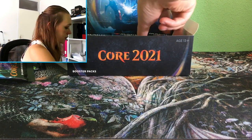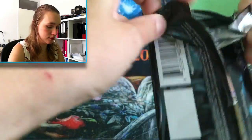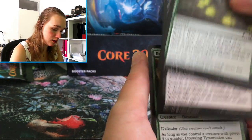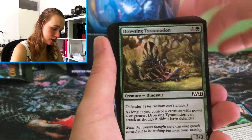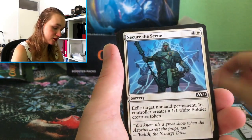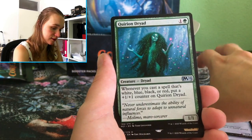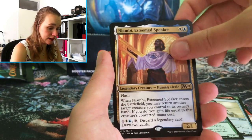There are so many rares in here, it's crazy! There we go — King Guildmaster, Track Down, Tome of Legends, Anima — some names I just don't know how to pronounce, honestly no idea. Oh, this is beautiful — I like this, it's so beautiful. Niambi, Esteemed Speaker — very nice, I like this!